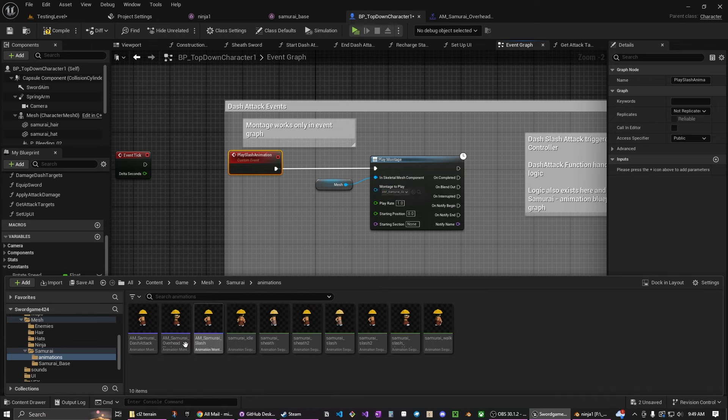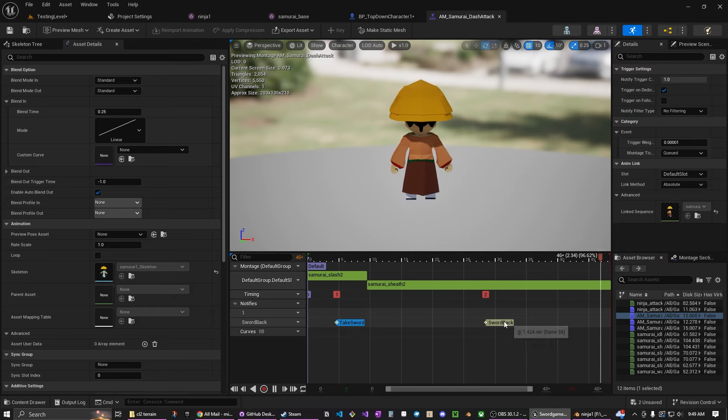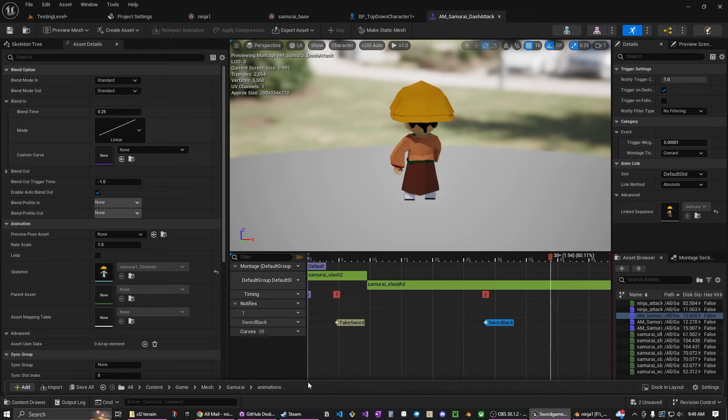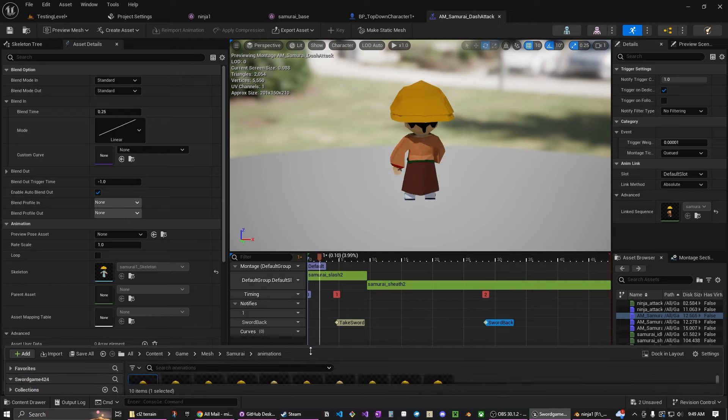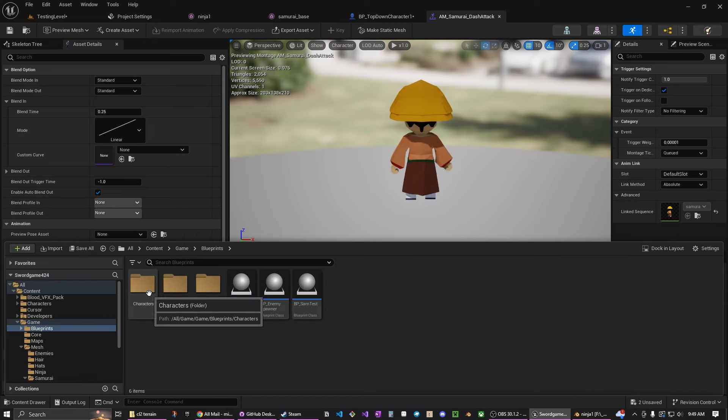Pretty sure it's the dash attack montage. This montage basically has him unsheathe his sword, then slash, then put it back. You can see we have a trigger for 'take sword' and 'sword back'. These are animation notifies. In the animation blueprint, that's where the other logic is — and that's still in the file with the player, which is cool.